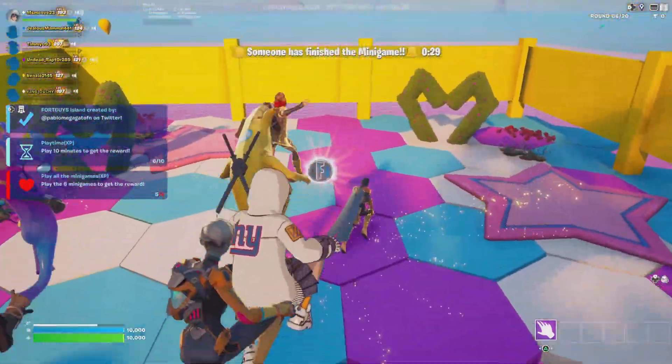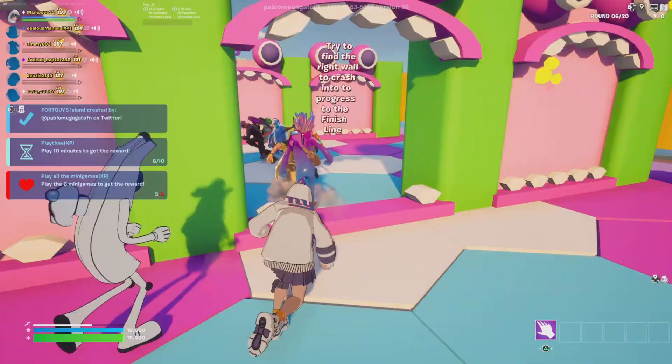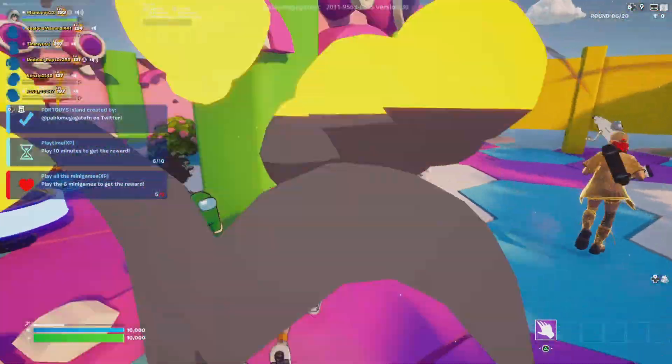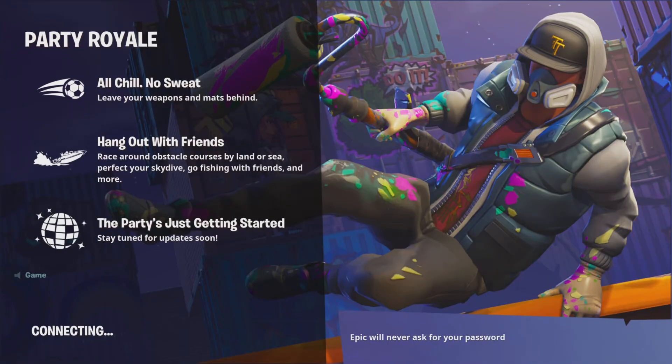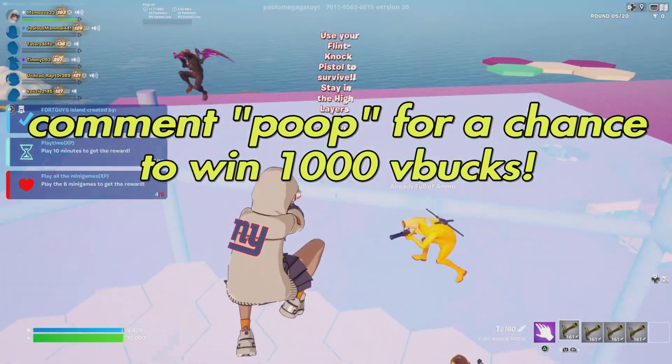But there's one reward Epic didn't announce to us, and I definitely recommend getting it as it will soon be rare. All you gotta do is win a battle royale match or go to Party Royale, giving you the exclusive Most Wanted umbrella. But remember, you only got to February 28th to obtain it.